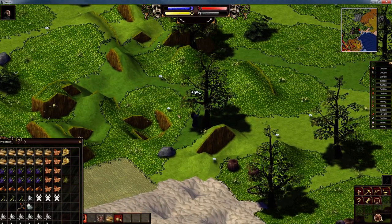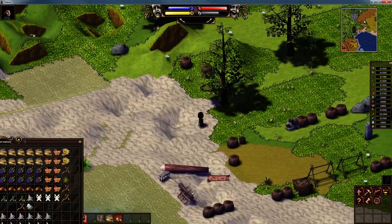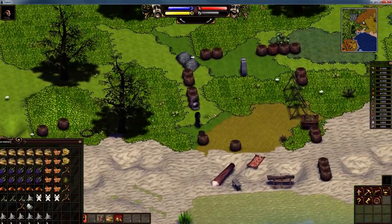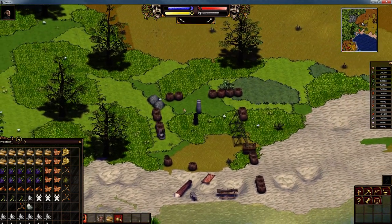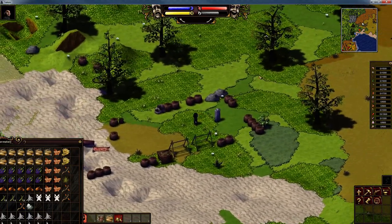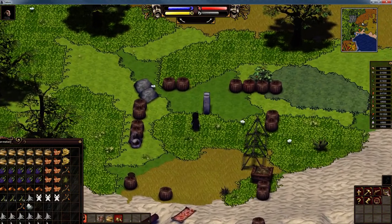Let's get three more branches. Now we have the materials necessary to make our makeshift fishing pole. Let's see if I can show you what the snake looks like on the mini map — if you replay the video, you'll notice the snake and what it looks like. Let's make this fishing pole.